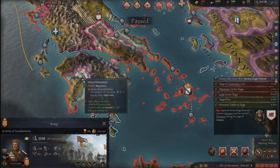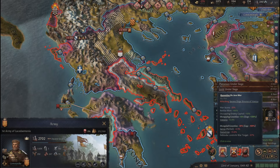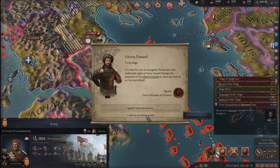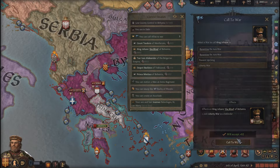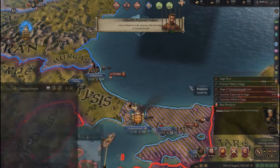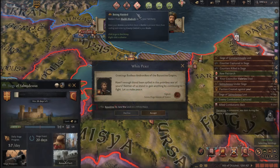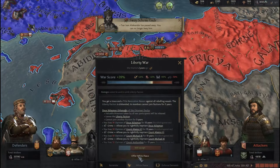Why am I losing so horribly? I've occupied most of Venice's land, but they're carried by a defender-controlled war target which they don't even control — there is no war target shown. The Liberty faction is against me. I'll call in every ally I have. It seems the Ottomans have sieged Constantinople after all, but I'm gonna crush them. I'm actually gonna white peace against the Liberty faction.